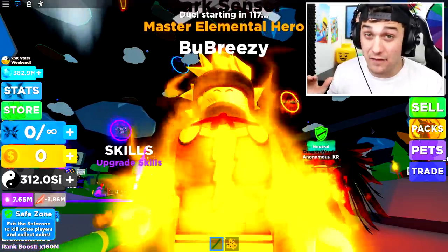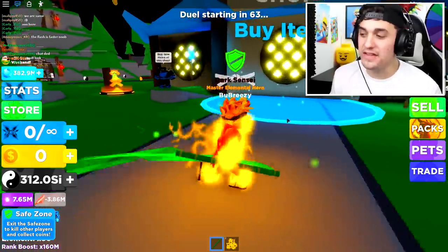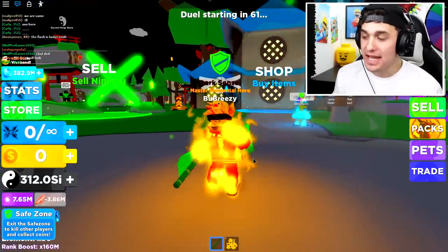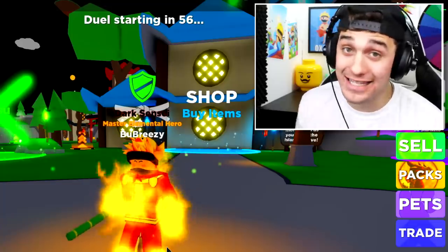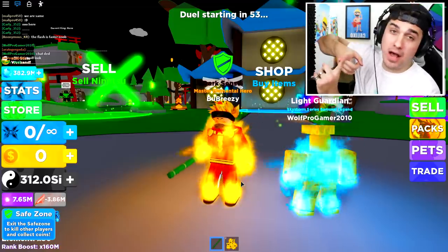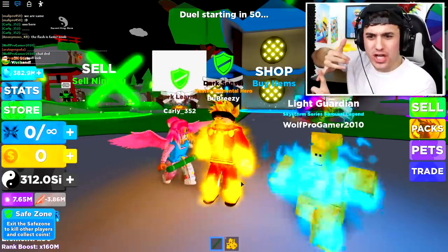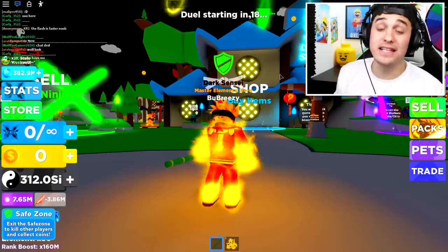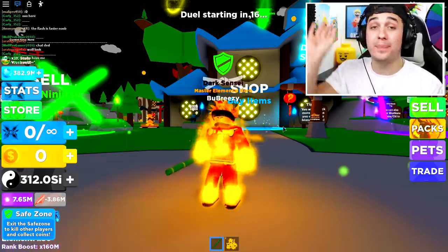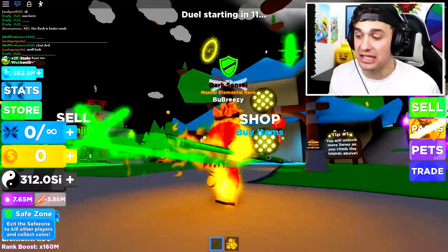He also has incredibly good looks. Did you guys know the reason Shazam is called Shazam? It's because each letter actually stands for a god whose powers he has. You have Solomon, Hercules, Atlas, Zeus, Achilles, and Mercury. He actually obtained an ability from each one of these six immortal elders, making him insanely powerful.